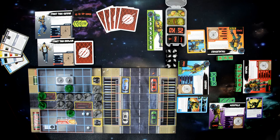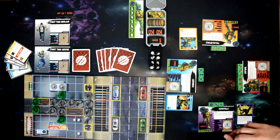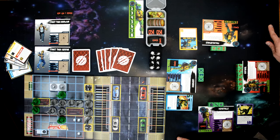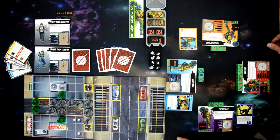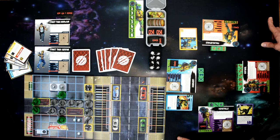Teenage Mutant Ninja Turtles is played over a number of rounds. Each round, all turtles get to activate, with the villain player activating between each turtle's activation. When the villain player completes his fourth activation, you resolve end-of-round effects and the round ends. This continues until win or loss conditions are met. Each turtle uses their action dice plus the two they share; any unused dice at end of turn are wasted.